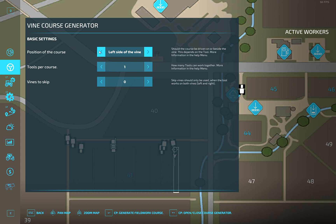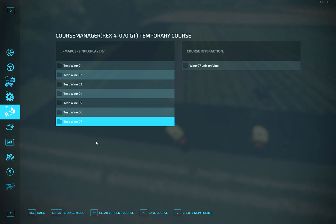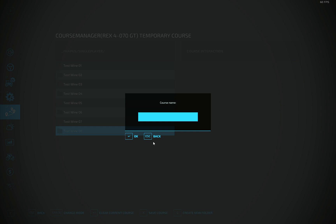All the others work — left or right side on the vine. So we use the left side. We created a course, and it's smart to save that. So we'll do that — destination: wine 8 — and then we save the course, activate, and call it 'Wine 08 Left to Wine'.